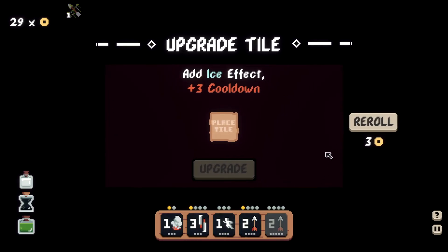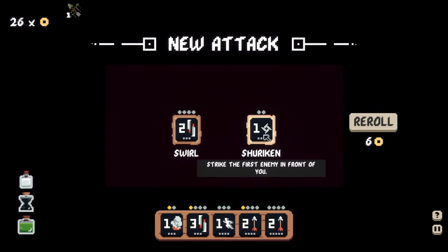We can add the ice effect but it also adds three cooldown. The maximum cooldown you can't go over is seven apparently. I'll go with a shuriken actually.